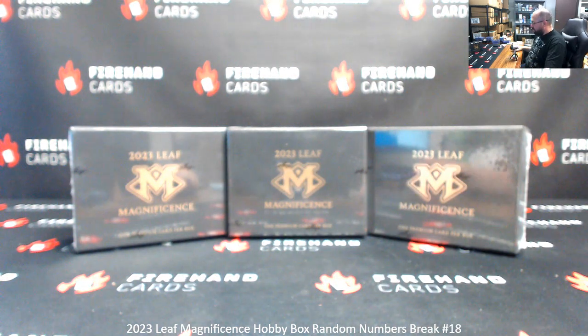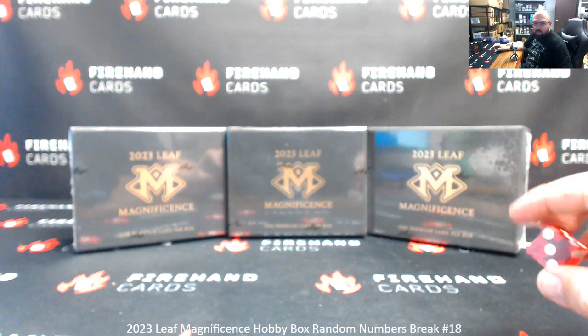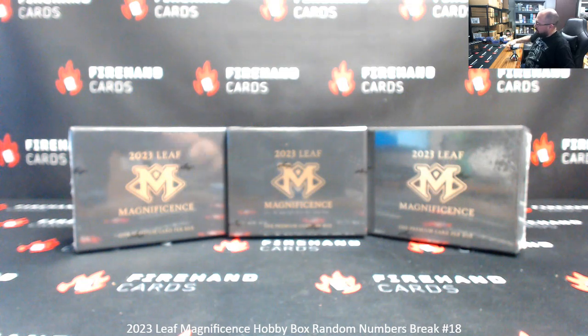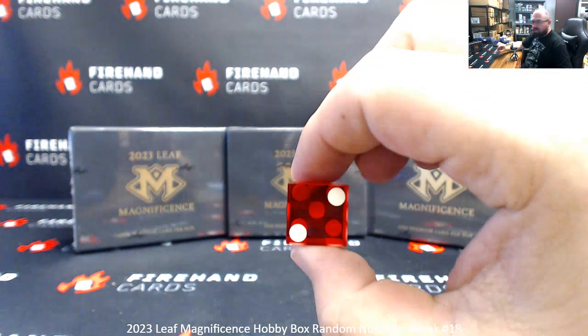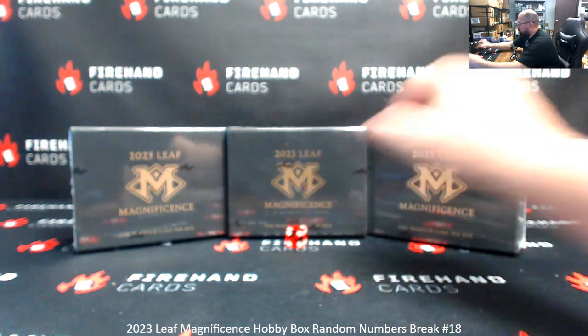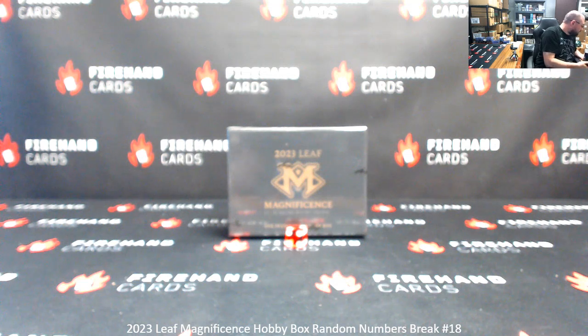The roll of the die determines the box we use, and also determines how many times we randomize a list of participants with left-side serial numbers from 1 to 5. Two clicks and rolling two means we are going to use the box here in the middle, so we'll hold these two boxes aside for two more random numbers box breaks — we anticipate having those for you guys on Monday.